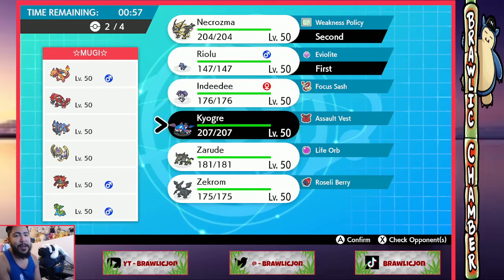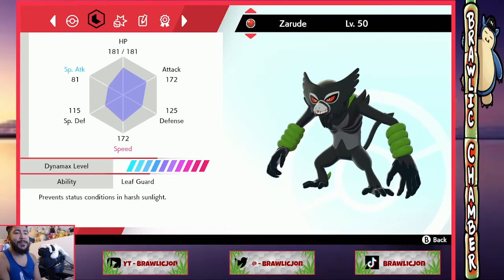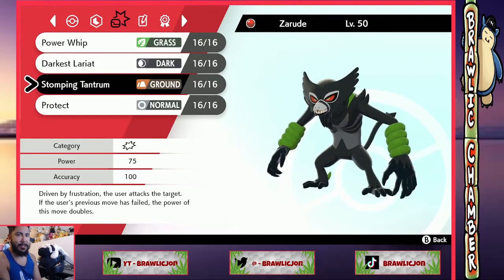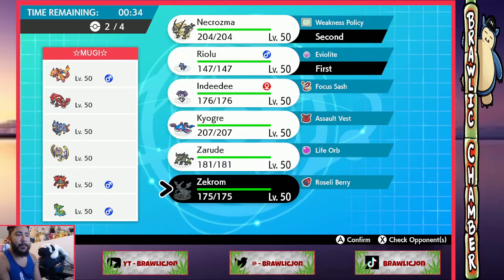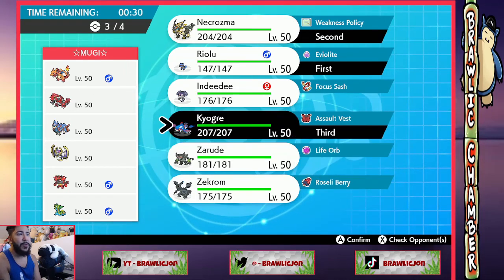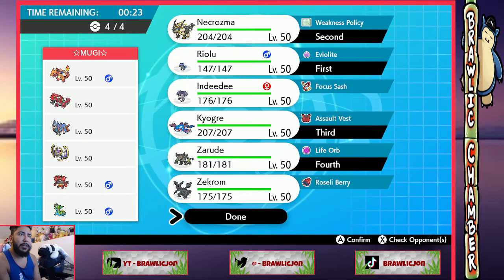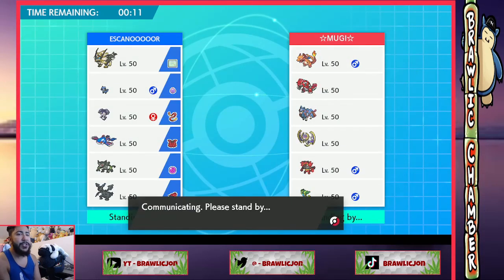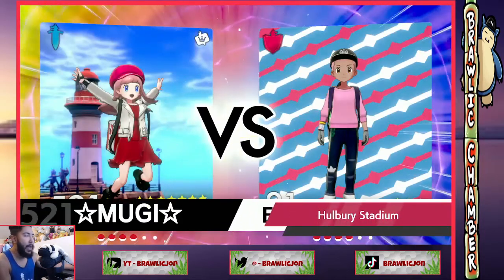Is Zarude good here? Zarude kinda is good here right — what do you have? You're pretty fast, prevent status conditions in sunlight, power whip, lariat, tantrum. Would we ever max Zarude here? Probably not — the problem is he loses to Zacian and literally gets one-shot. Do I want Zekrom here? I think it's just Kyogre and Zarude actually. Cause they're probably gonna bring the Gastrodon. So we could bring Zarude for the Gastrodon.